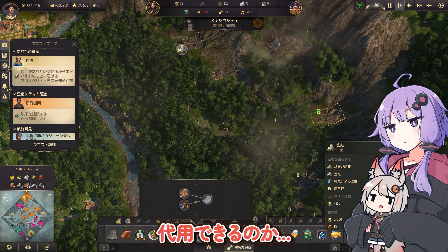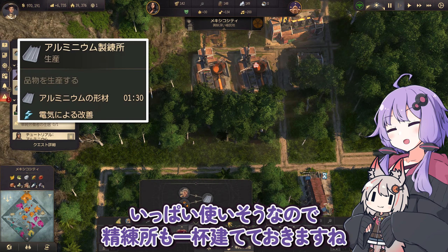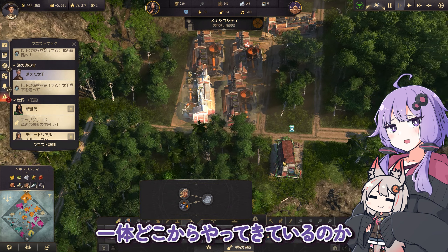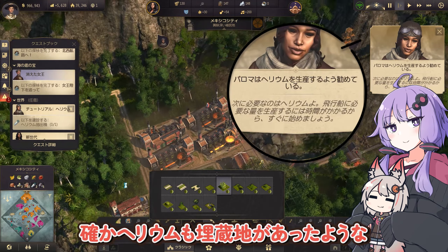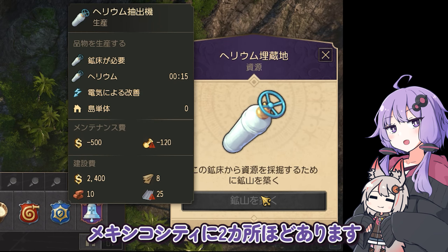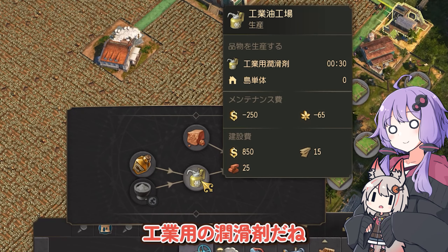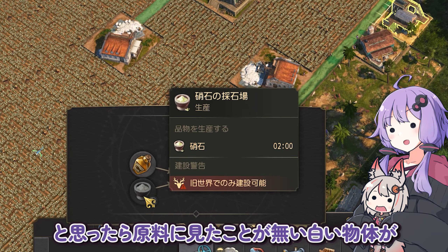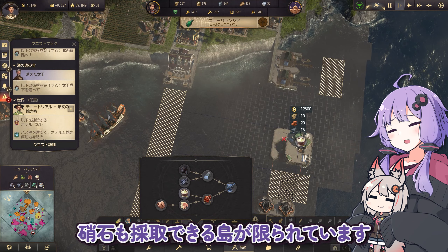早速採掘してもらいましょう。石炭は鉱床がないので木炭で代用。アルミニウム製錬所を建設して、製造し続けてもらうだけ。いっぱい使いそうなので製錬所もいっぱい建てておきますね。労働者の雇用数がすごいことになってきた。パロマさん曰く、飛行船にはヘリウムガスも必要になるとのこと。工業用の潤滑剤がないと抽出できないみたい。潤滑剤の製造設備も必要ですね。原料に見たことがない白い物体が。これは小石だね。旧世界でしか採取できないよ。新旧世界間の移動がエグい。